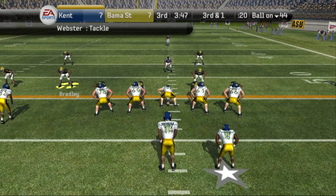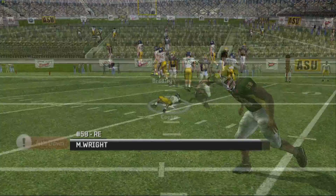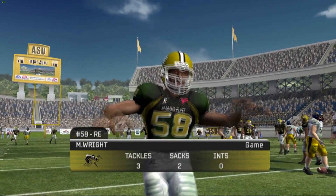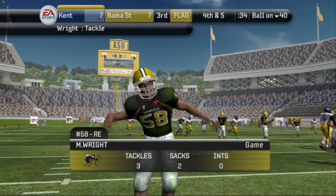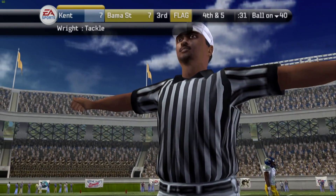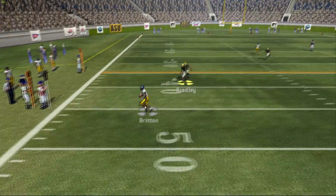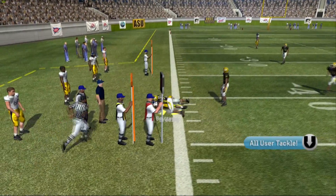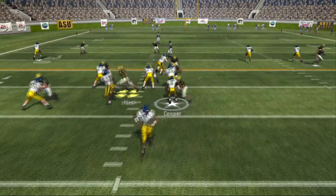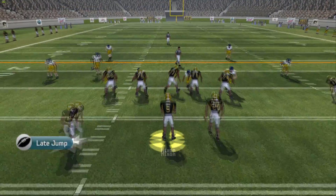Kent State now has it, third and one, trying to pick up a first down on the handoff to Cooper — but we come up with a huge stop. However, we're going to celebrate a little too much and get a flag for unsportsmanlike conduct — that's an automatic first down, Kent State still has the football. They throw the out route to Britton, who makes the reception. On third down, handoff to Cooper, we come up with a stop and they will have to punt the ball this time.